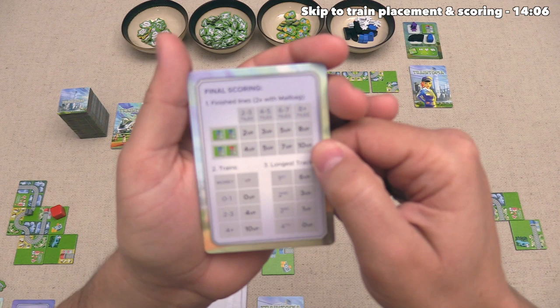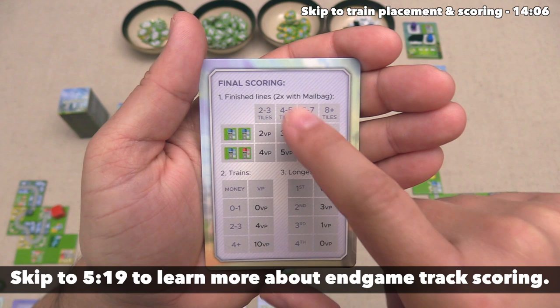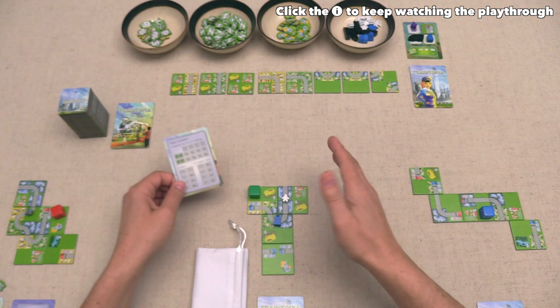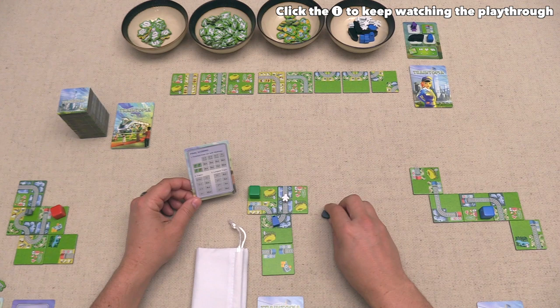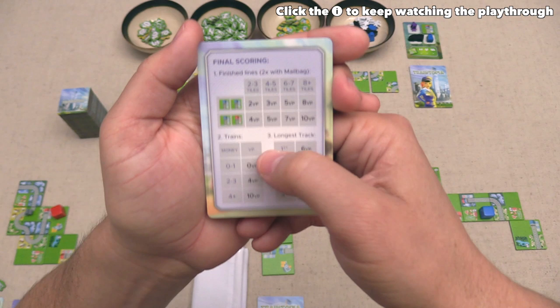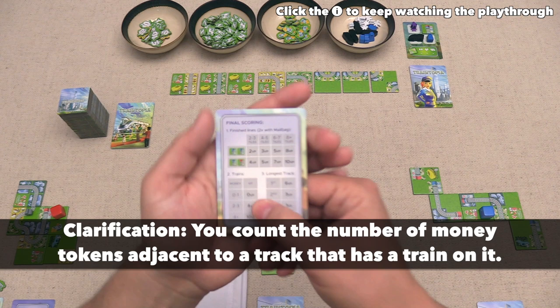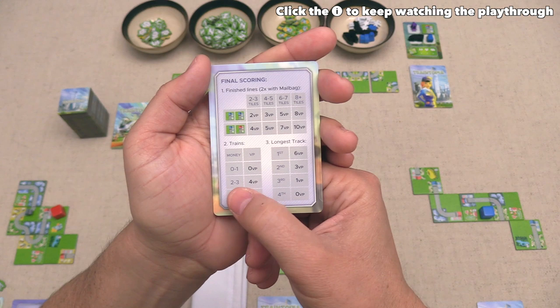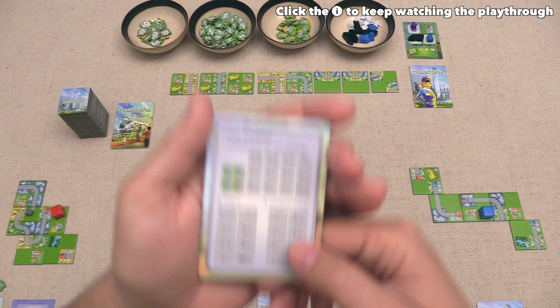Once all players have had a chance to take a token from this card, we will then move into final scoring. Looking down at this cheat card, the first thing that we will get points for are all of our finished train lines. I've already described how this works including the mailbag doubling those scores. Next, we score trains — whenever you take a train, you simply put it down onto one of your lines that does not have a train on it yet, and then that train will score once the game is over. You add up the number of money tokens that you have still out in your area that are adjacent to one of your trains. If you have zero to one of those money tokens, you get zero points. If you have two to three of those tokens next to the train, you get four points, and if you have four or more leftover money tokens next to a train on a track, you get ten victory points.